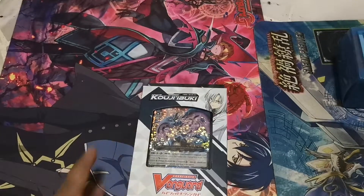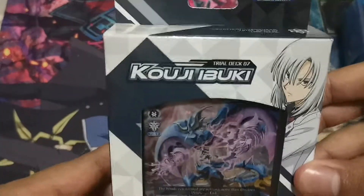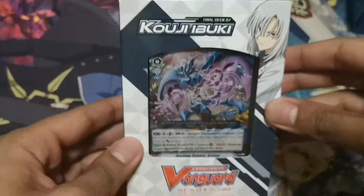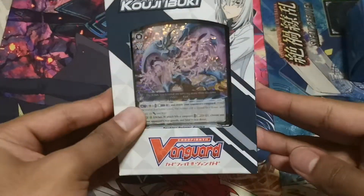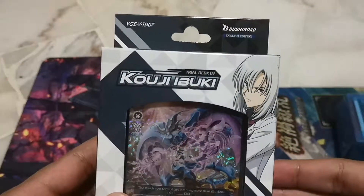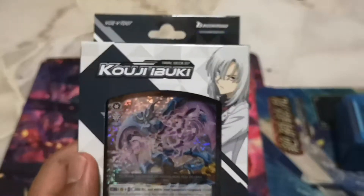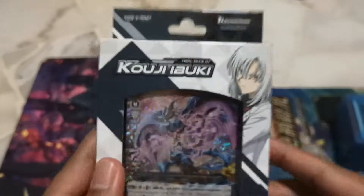Hey guys, it's Tetsuro Amiro and today I'm going to be opening up the Ibuki Koji deck profile. We have the Ibuki Koji Trial Deck number 7 — the Ibuki Koji Deck English Edition TD-07. As you guys know, Ibuki Koji is Kai's travel friend and he's my second most favorite character in the anime, in Vanguard G also.